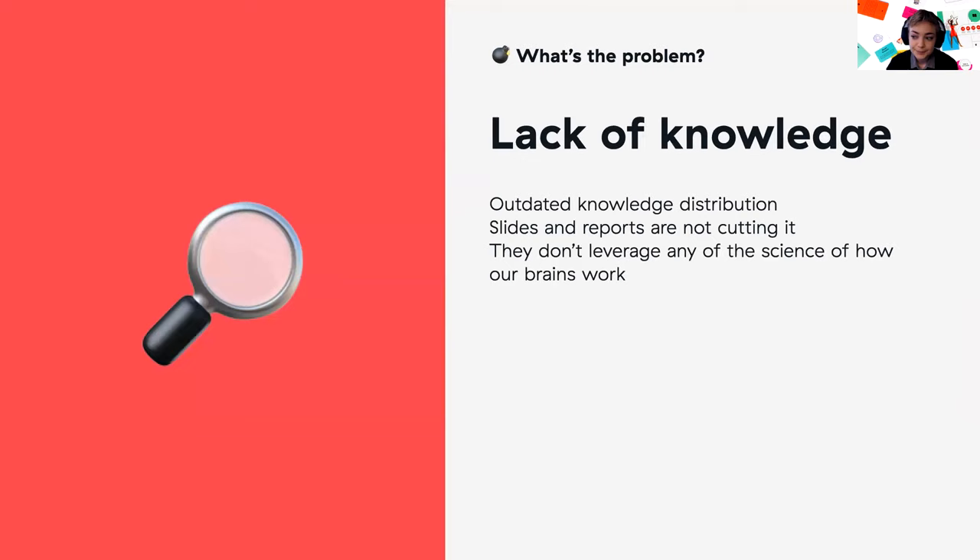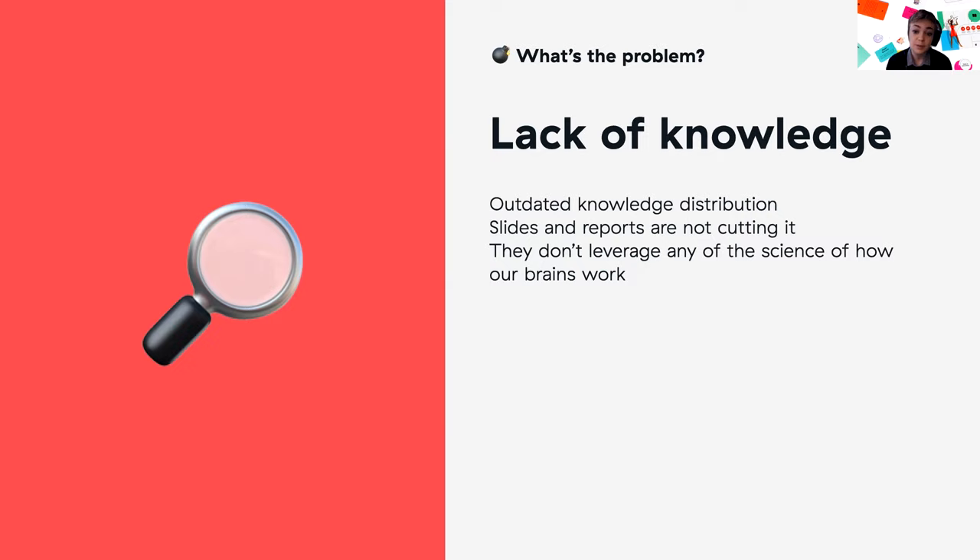Lack of knowledge: to work together effectively in design teams we need to be on the same page, communicating well and sharing knowledge. But how we process and share knowledge is really outdated. Slides and reports don't cut it all the time — they don't leverage the science we now have about how our brains work. It's harder to make connections, and even when presented with new knowledge, we fall back on previous biases.